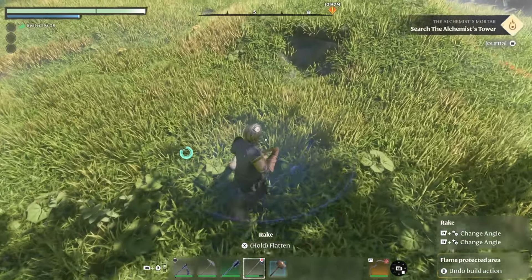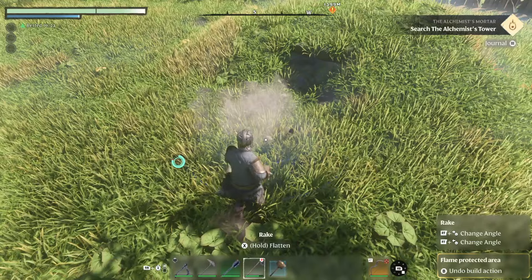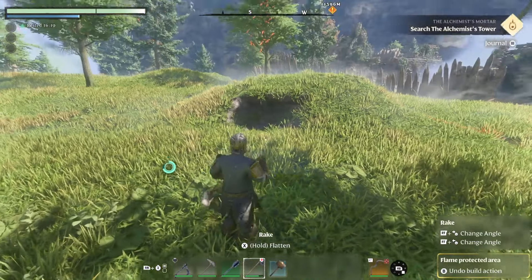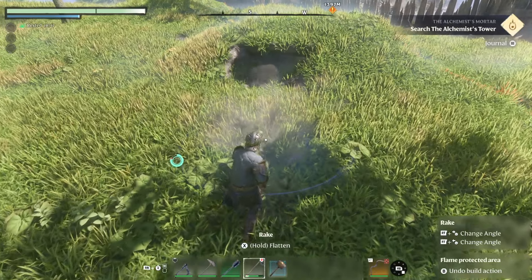This is really cool because what you can do is you can just make like a dwarven fortress underground. This helps you dig faster than the actual mining pick.